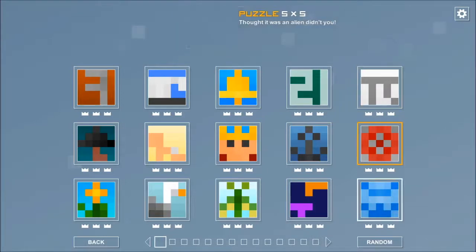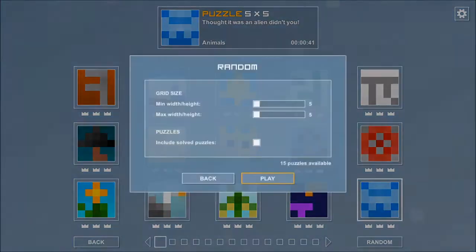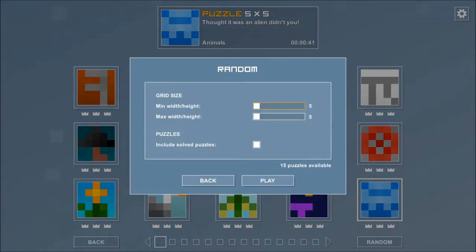Another alternative to doing the browsing is to go to the bottom right and select random. Here you set your minimum and maximum grid width and height, and you can include solved puzzles or not. In my case it says zero puzzles available because I've solved all of them, but earlier on this would have shown a good number available, and as soon as you've completed one you can say 'next level' and it would just take you to another one.